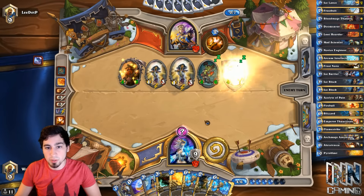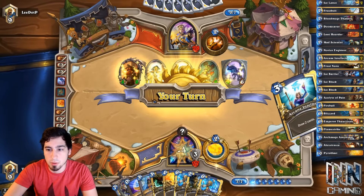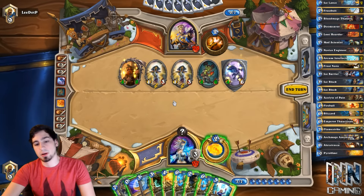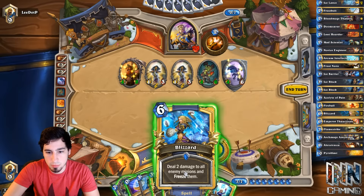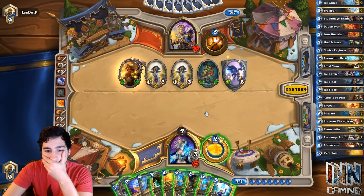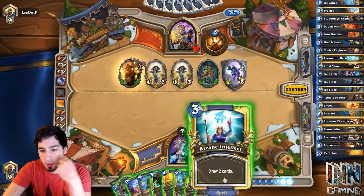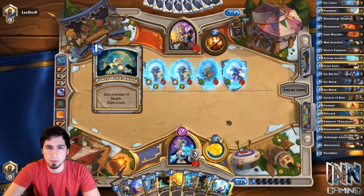Doomsayer is a really solid card right now. Blizzard will do just fine for the meantime. Frost Nova actually doesn't even look too bad because then we can Arcane Intellect on top of that. I actually like the Arcane Intellect here. If we Arcane Intellect and we do draw the Doomsayer... nah, let's just Blizzard. We couldn't play it anyway.